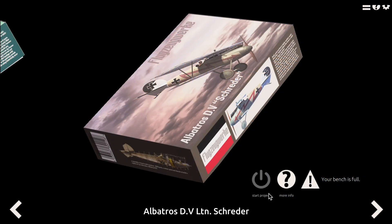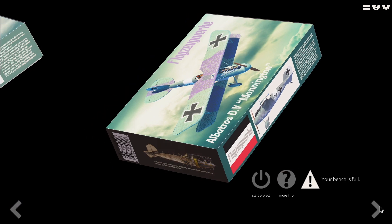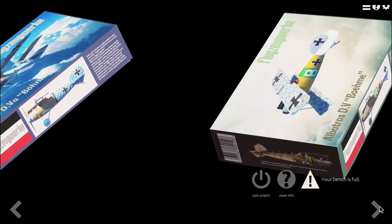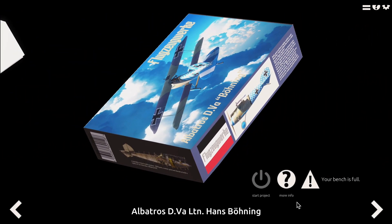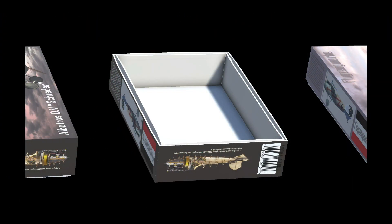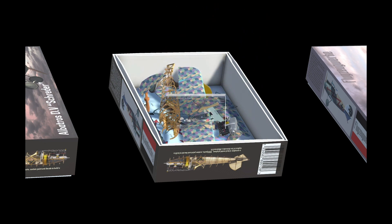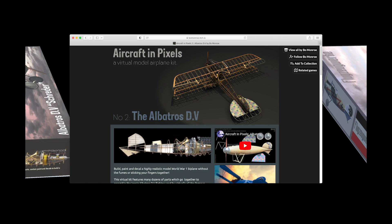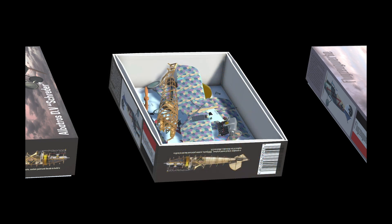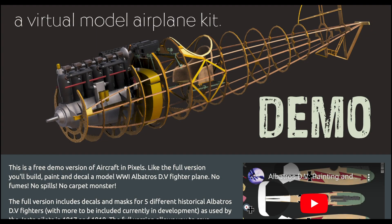For those of you that have no idea what I'm talking about, Aircraft and Pixels is a sandbox video game slash virtual model airplane kit. In the game, you assemble, paint, and decorate an Albatross D5 fighter plane. The game runs on Mac and PC and is currently available on a website called itch.io. The link is in the description. There's also a free demo available, but keep in mind that it is based on a pretty early and relatively crude version of the game.